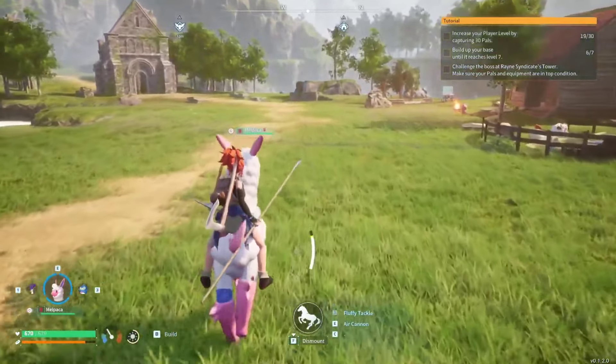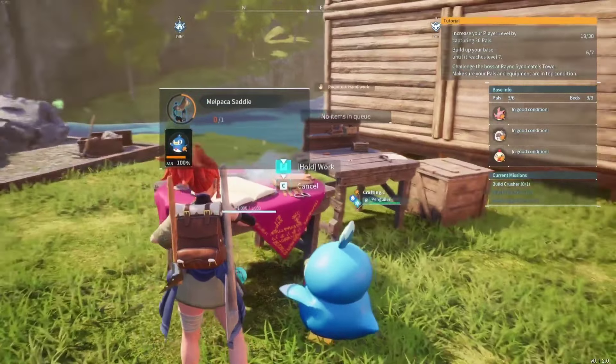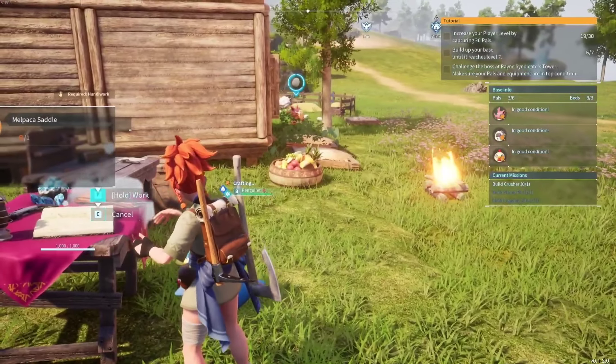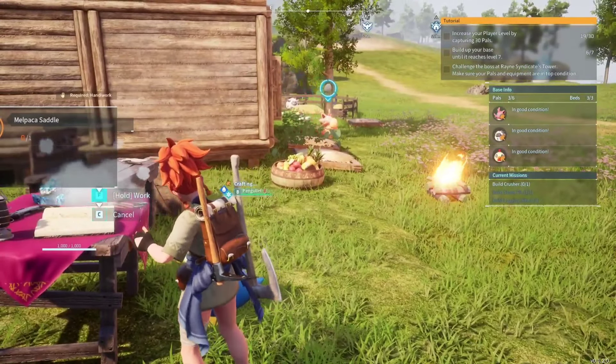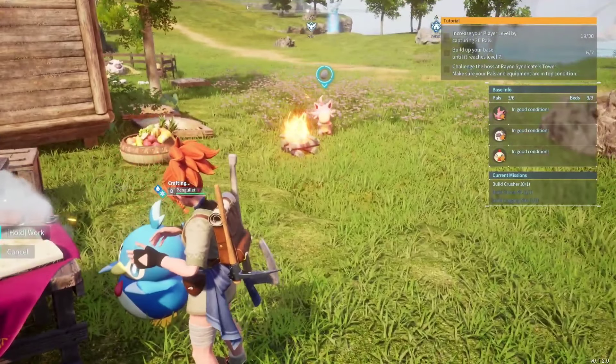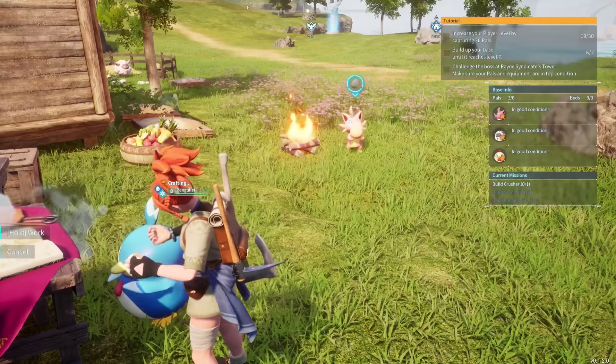If you've already established multiple bases, be prepared for a good old-fashioned walk. Now that you know where to find coal and how to optimize your collection process, you're well on your way to crafting powerful late-game weapons in Palworld. Equip yourself, venture into the desert, and gather that precious coal to fuel your advancements.